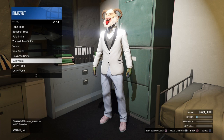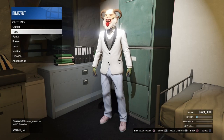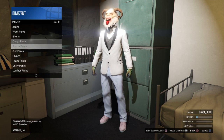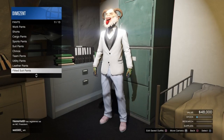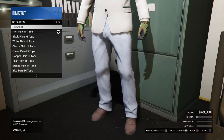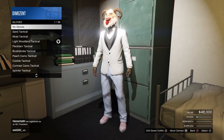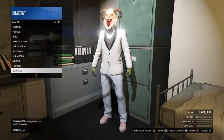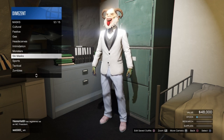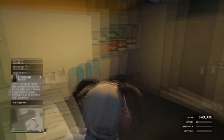Back out, still in Tops — go down to Suit Vest and put on the grey fitted suit vest. For pants, go into Fitted Suit Pants and put on the blue continental pants. Back out, go into Shoes, Sneakers, and put on the pink plain hot tops. Then go into Accessories, Gloves, and put on the light woodland tactical gloves. Finally, go into Festive and put on your Krampus mask — if you don't have the Krampus mask, you will not be able to do this glitch.